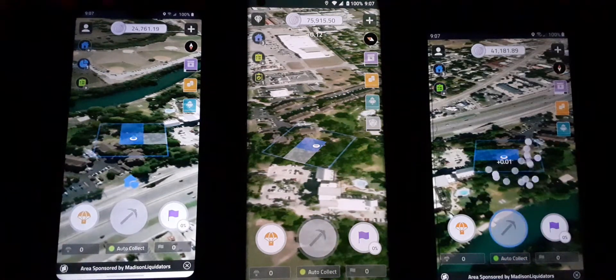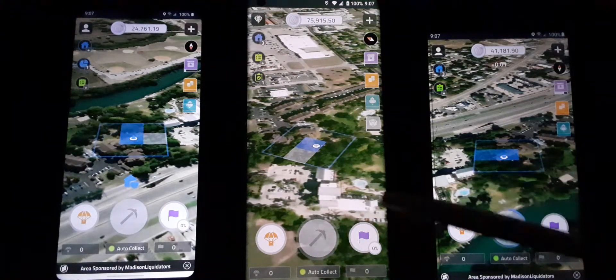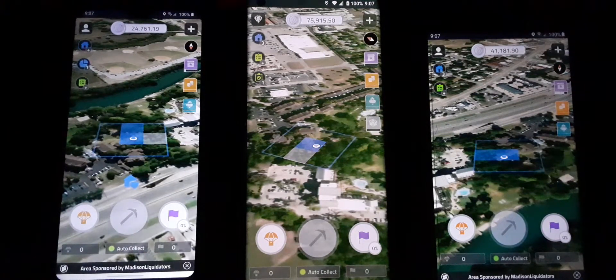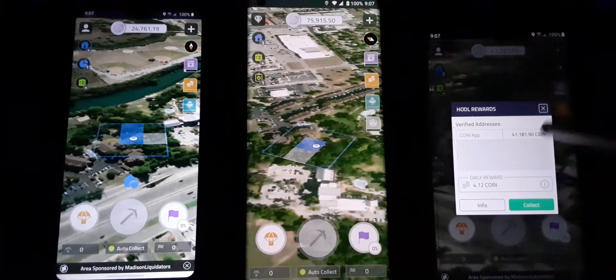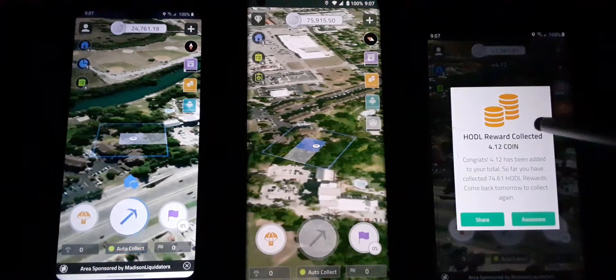Let's go collect our Hold'em rewards. Every 24 hours you come back to the app, they want you to come back, you collect rewards — it keeps you active in the community and the app. The orange box is your hold rewards. Once every day you come back and collect them. Let's click on it — collect. There we go.